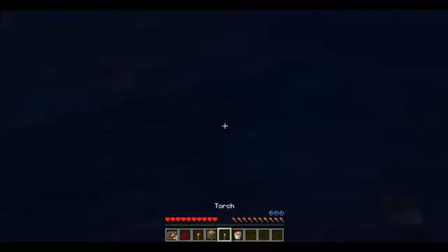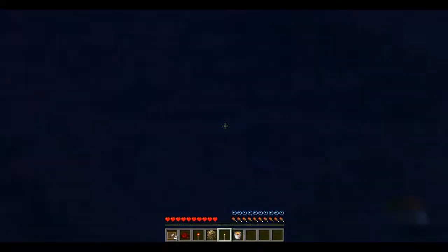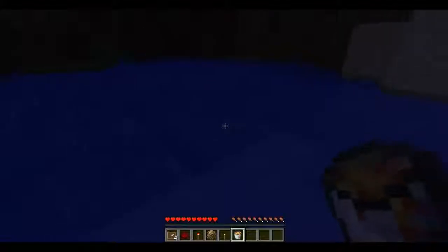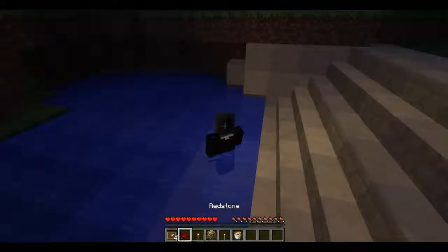Redstone is like a mineral so it works somewhat underwater. Glowstone is a block so it works too. But if you think about it with real-life logic, a campfire underwater would be crazy — and similarly the lava bucket doesn't work underwater at all. I'm not sure why, it just doesn't.